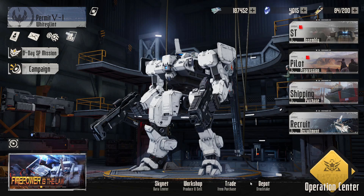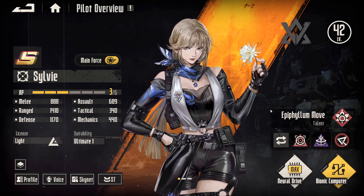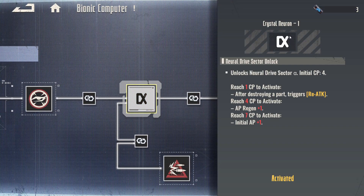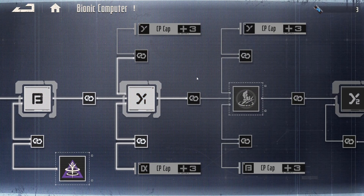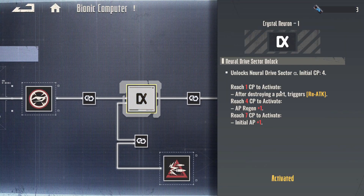What are chips and what is the purpose of chips? If we go to pilots, we're going to find out what chips are and what they do. If we go to these things called the crystal neurons, there are four of them. When you click on these crystal neurons, they have this thing that has one CP. These one CPs mean chip points. To get chip points, you've got to get chips.